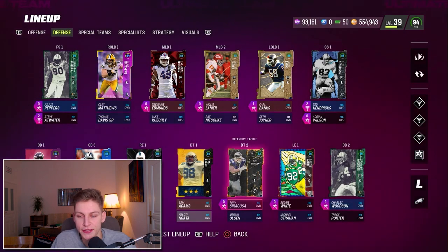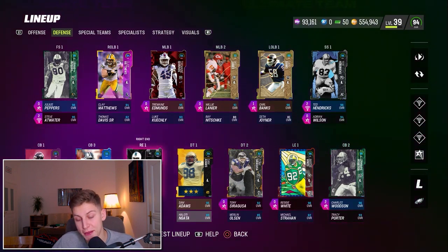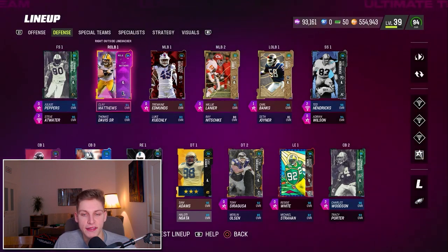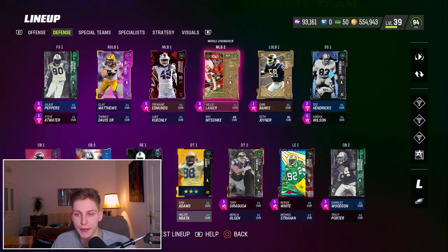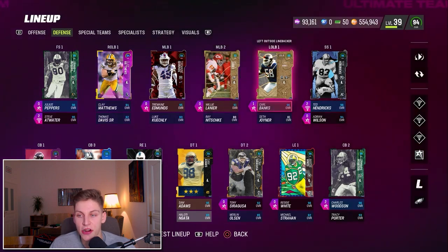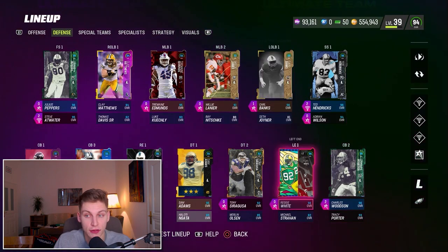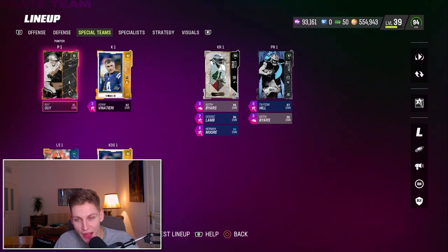I've got El Toro on Reggie White, Inside Stuff on Tony Siragusa, and Edge Threat and Speedster on Cameron Wake. Natural Lane gets Pick Artist for zero AP. Goal Line Stuff on Jermaine Edmonds down near the goal line, and Lurker on Willie Lanier. Carl Banks gets No Outsiders for zero AP and Edge Threat for one AP — which is just crazy to me. I've got two one-AP Edge Threats. If my opponent doesn't have Edge Protector, he's in for a rough ride.